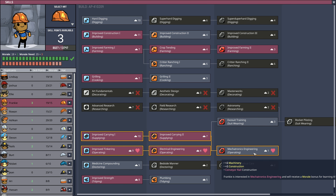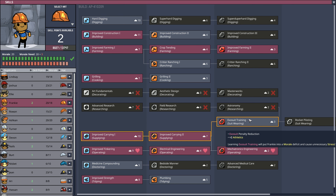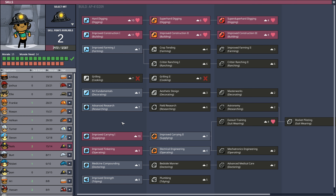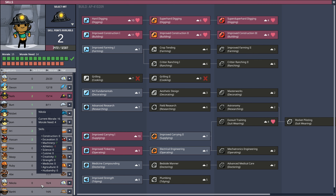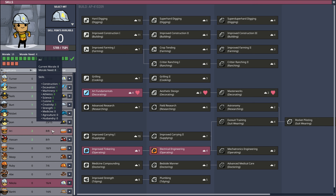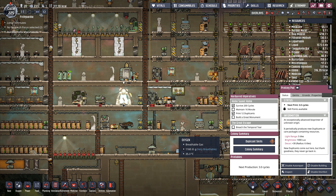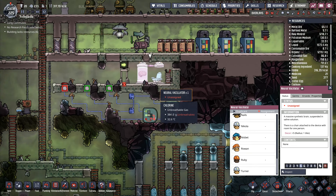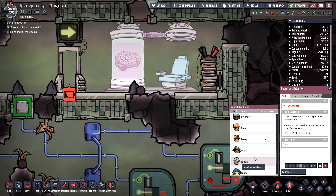Frankie - you could also do with exosuit training. The mechatronics engineering skill you love would be quite a good one to take, and if I give you exosuit training, I'll need to take a risk because your morale is slightly low - but I'm going to run with that. So who do I strip out and change over? You've got art fundamentals - I'm going to go with you. You're Nicola. We are going to bring you down to go through this machine - the neural vacillator right here, Nicola.